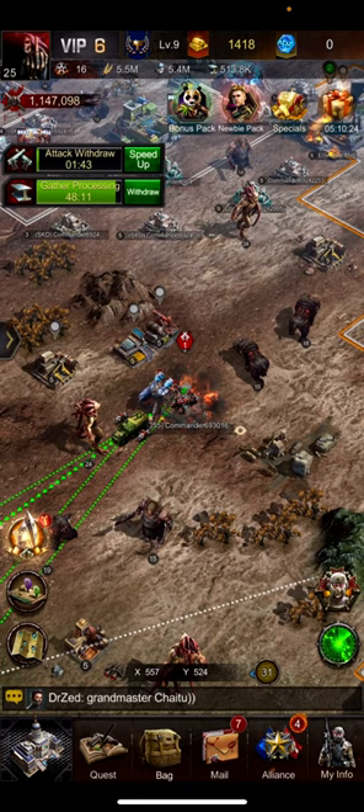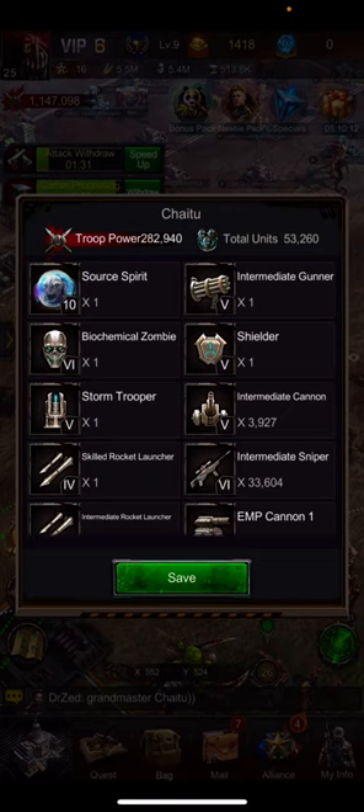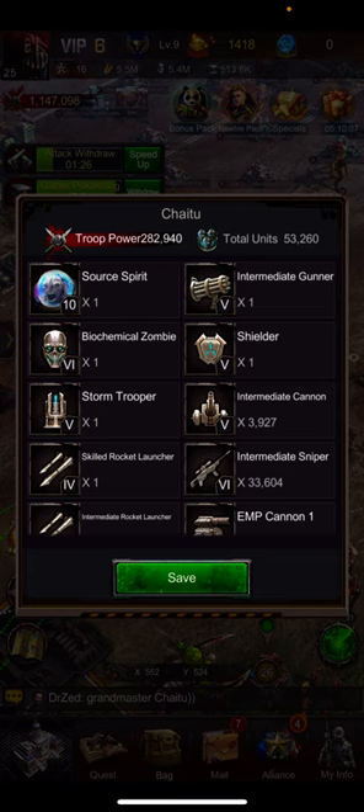The battle ended — not many troops left since our dark angel already attacked. Click on attack again, then click details. I sent one titan, one gunner, one zombie, one shielder, one trooper, one launcher. For cannons I sent maximum — 3927 cannons. I have 33604 snipers and sent them all. Everything else is set to one. We only send snipers and cannons.